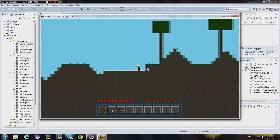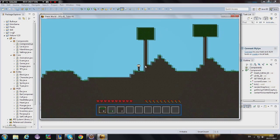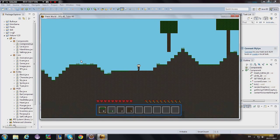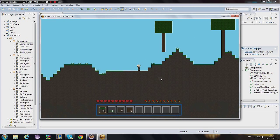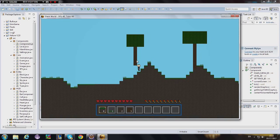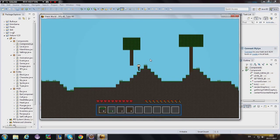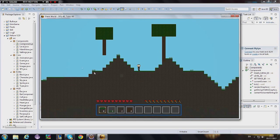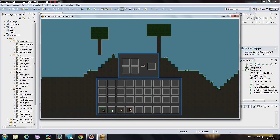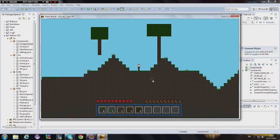You can dig things and get them into your inventory. You can also move through trees and dig them. The tree does not fall right now, but I plan to change it to Terraria style, where digging the lowest block causes the whole tree to fall.